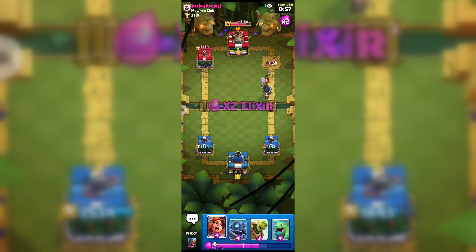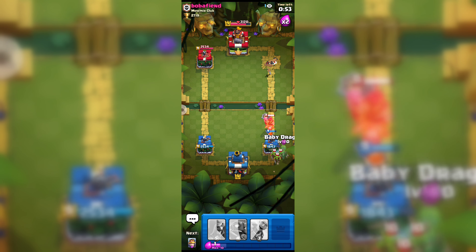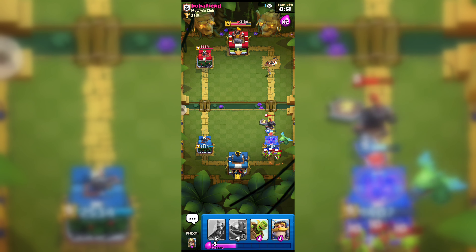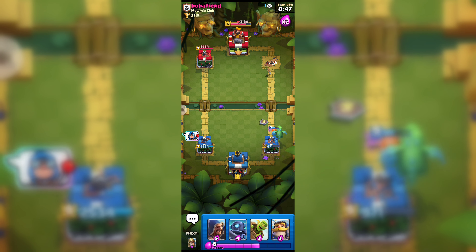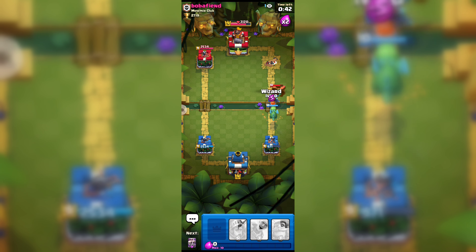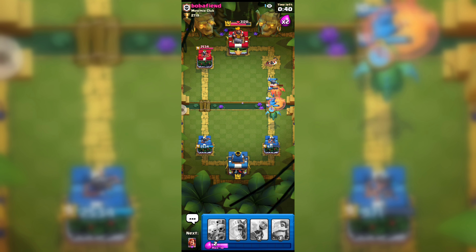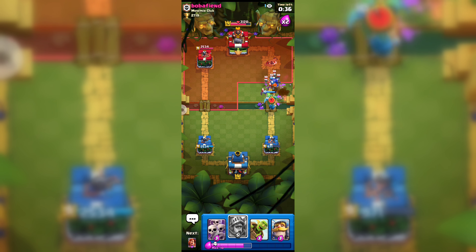His Dark Prince got my Prince. Only 60 seconds left, and he is going again with that Goblin Barrel — here goes our Baby Dragon. Here goes our Mini PEKKA and Wizard — let's see if we can get his King's Tower.